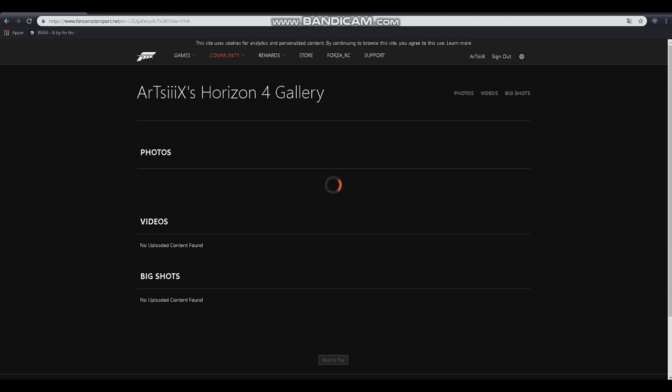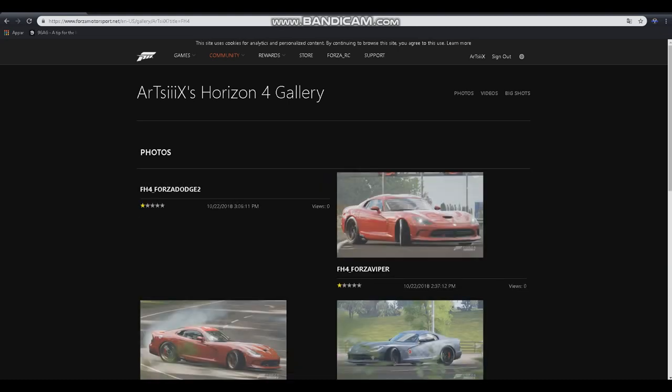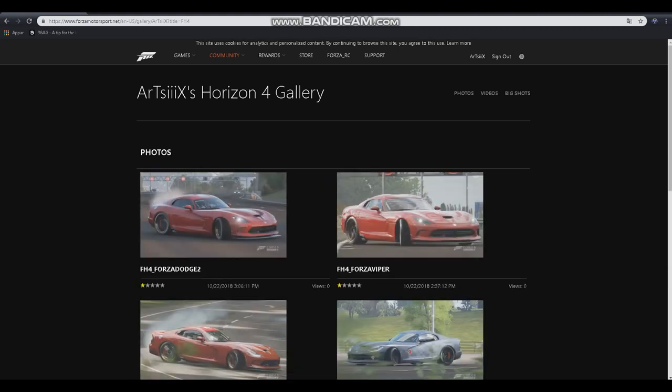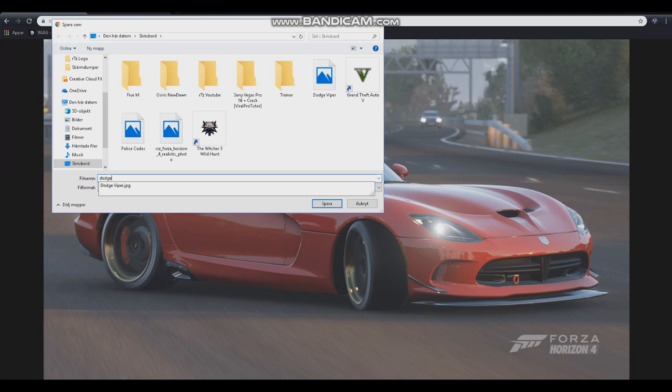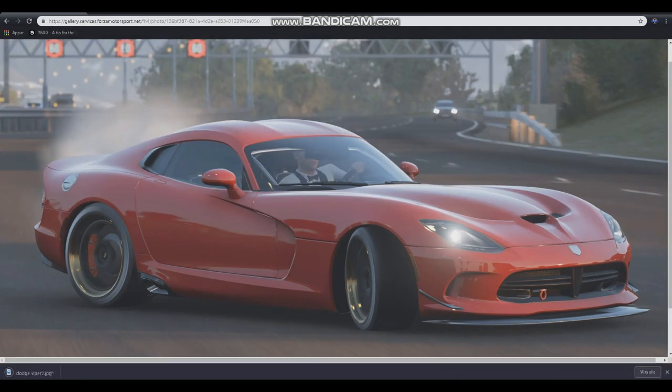I apologize for that short cut — the reason was it was loading for about 2 minutes and my internet seemed to cut off. But here we go. You have all the photos you've taken thus far, and here we have the photo we just took. Basically what you want to do is press on the picture, right click it, save, call it Dodge Viper, and save it. And there you go — that's the simplest way to do it. You have the picture right there, you open it up, and there you go.